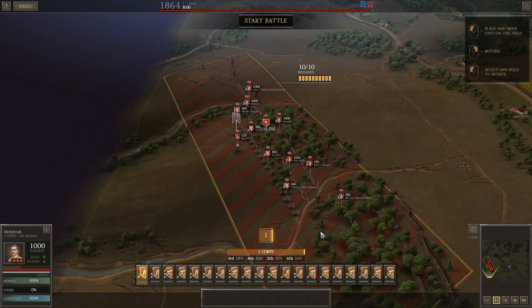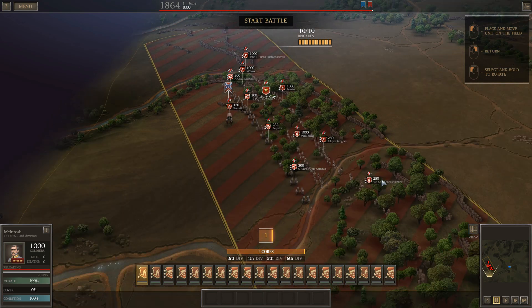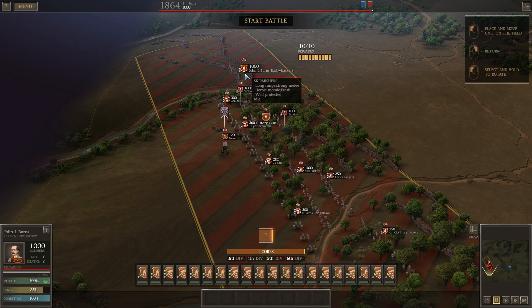Interestingly, this battle was fought on another Civil War battlefield — near Mechanicsville on the old Gaines Mill battlefield from 1862 during the Seven Days Campaign.